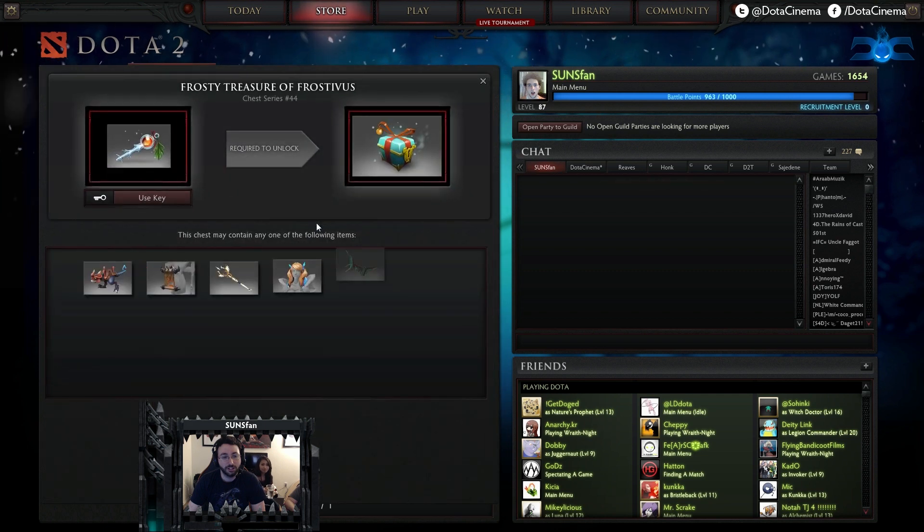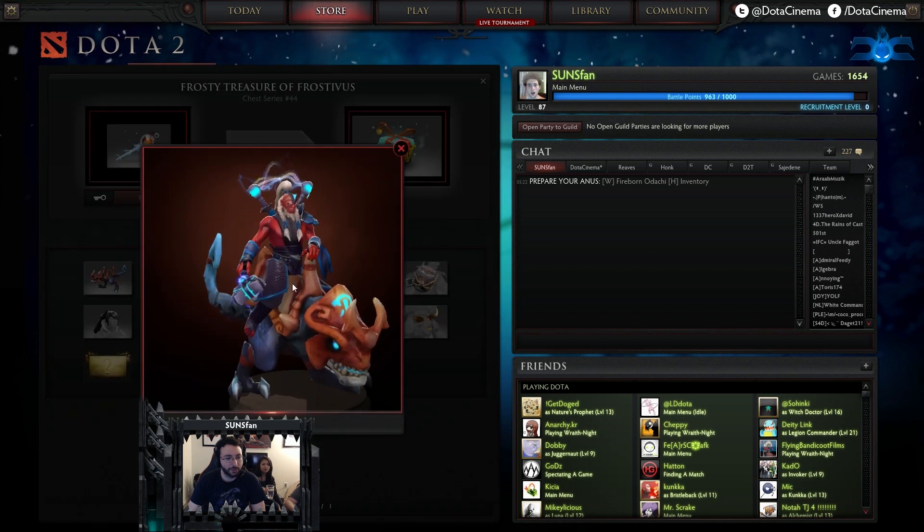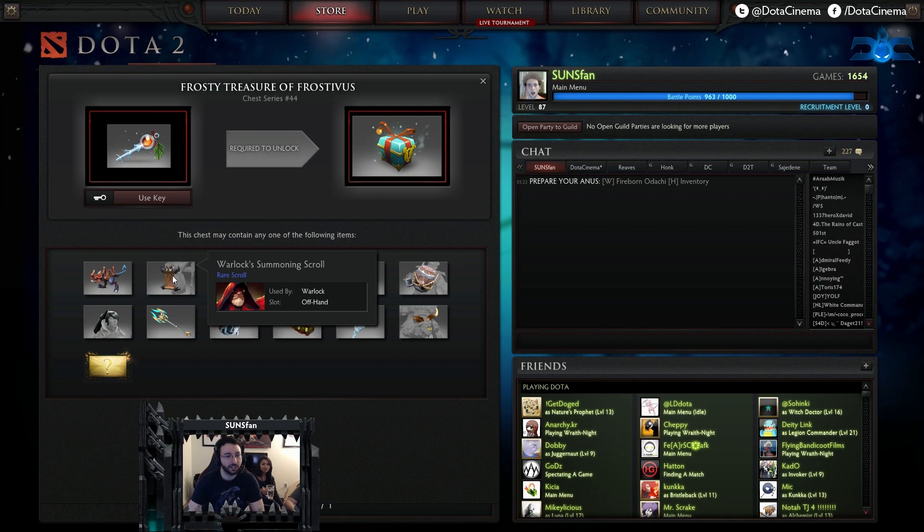But first, let's peek inside. I don't think I did this before, but I'll preview these. So this is a mount for Disruptor — pretty sweet. I think that's a Mythical. Yeah, that is a Mythical.